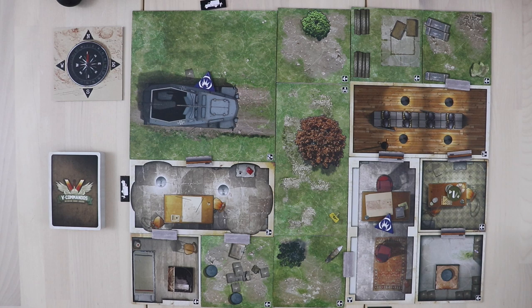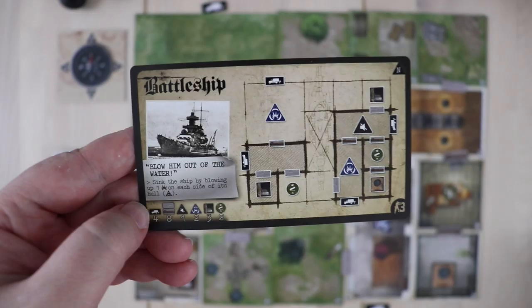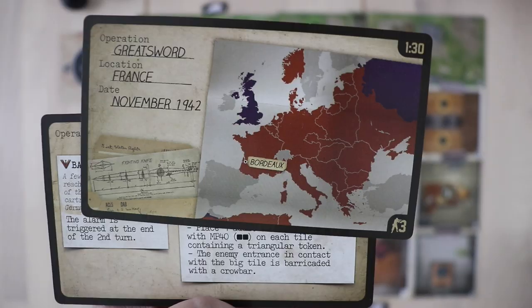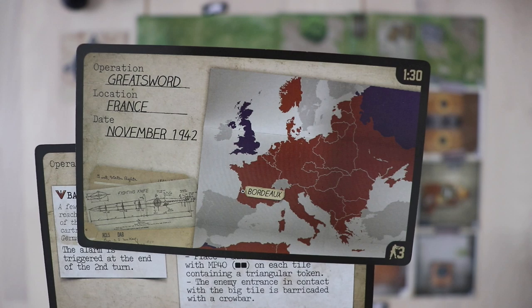One thing that's really cool about the game is that you have a lot of different ways to set it up. You can either choose to play an operation such as Operation Greatsword that I have right here, or you can just play a quick one-off game by choosing one of the terrains and trying to reach its goal. In this case I just grabbed a battleship because it's part of Operation Greatsword.